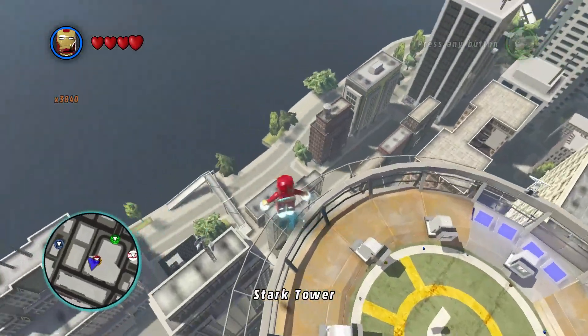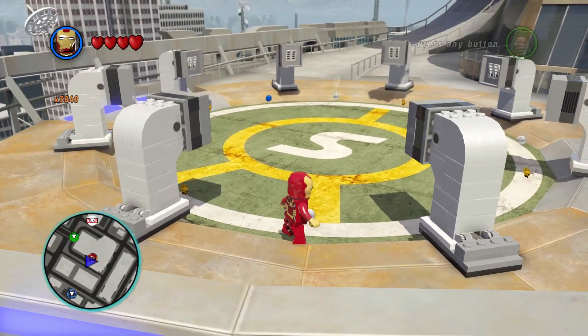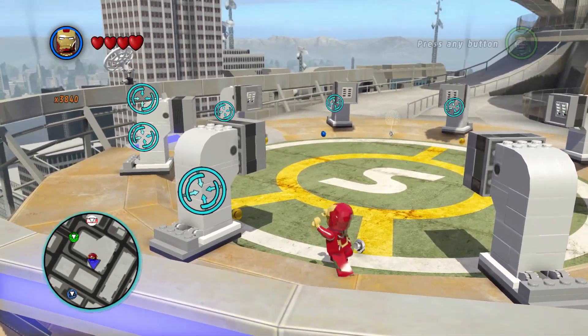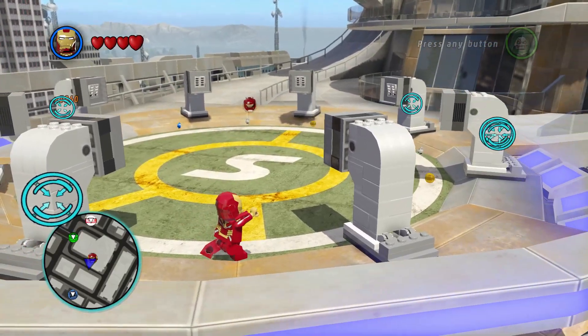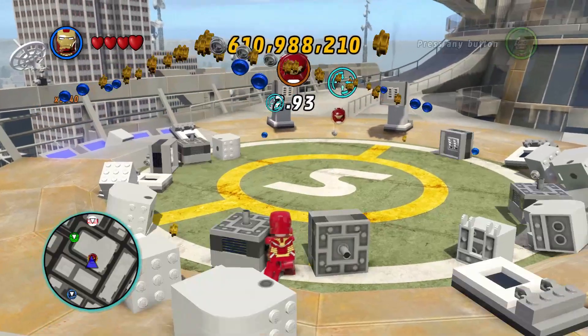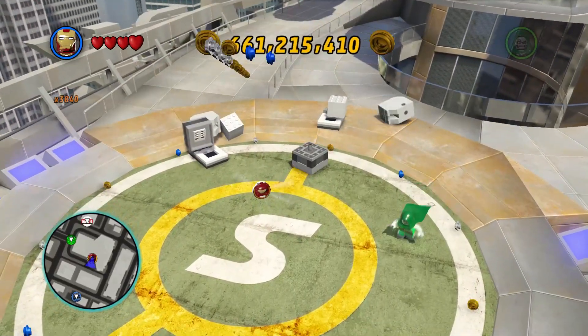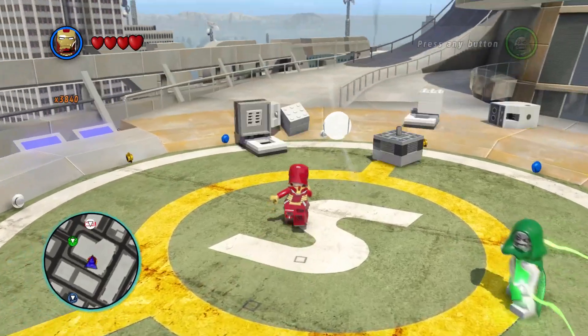Right here on this S, you see it — there's the token. All you have to do is target these. Hopefully we can get them all with something that shoots silver Legos. And there's two of them. Boom. Got it, first try.